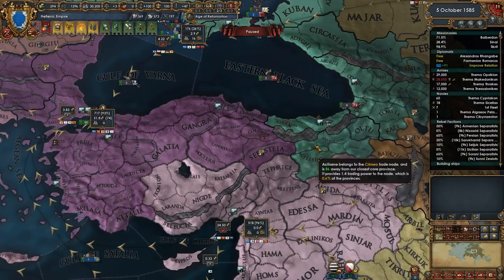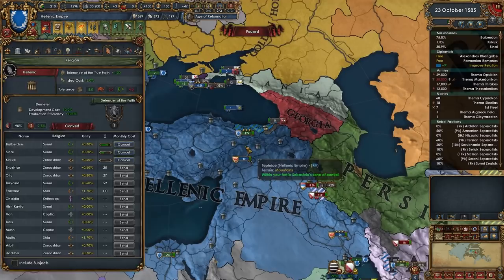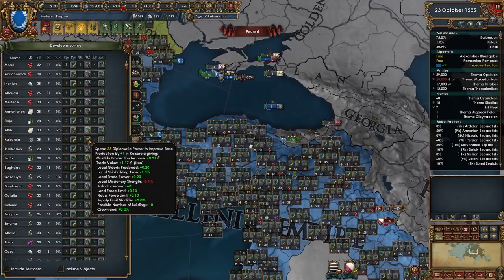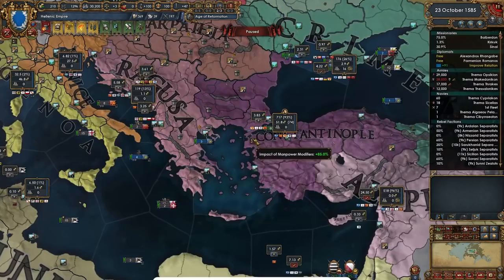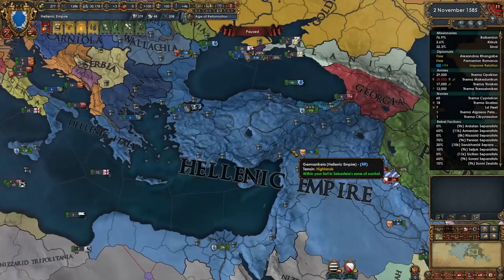We're just working through a couple of these annexations because I want more trade power in Crimea. Let's go ahead and go with construction costs since we're building more manufactories - look how cheap they are, I probably should have done that before. But it is what it is. We also have a ton of diplomats so what we're going to do is develop as many of these provinces that have valuable trade nodes that give us good return in trade.